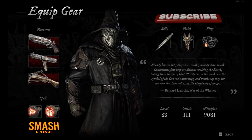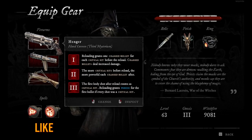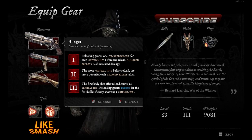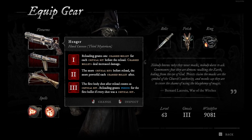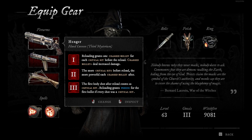In this video we will talk about the Hunger Hand Cannon. I will first read all the stats and then show you what each of these do. So first, when you upgrade the gun, you will get reloading grants one charged bullet for each critical hit before the reload. Charged bullets deal increased damage.